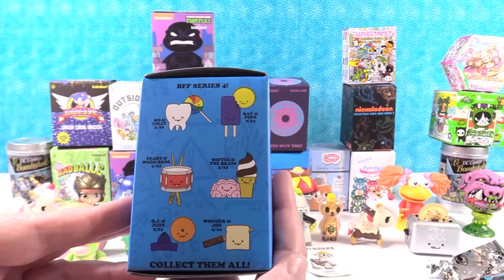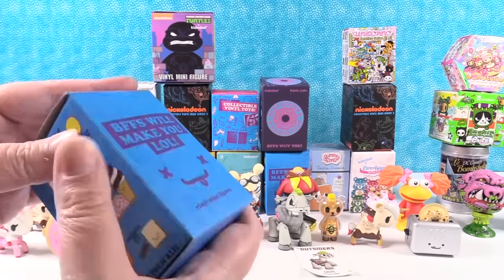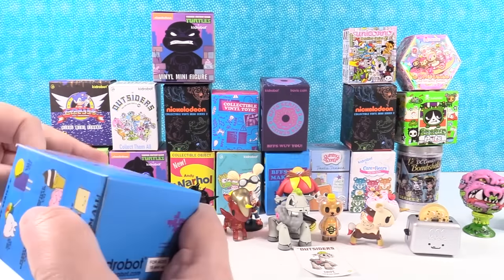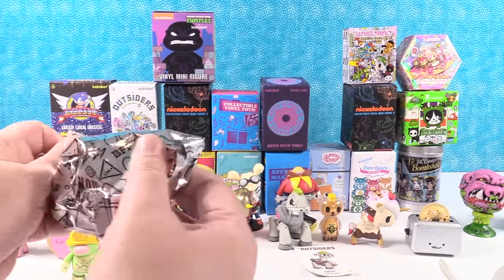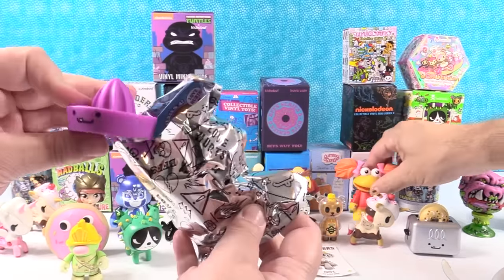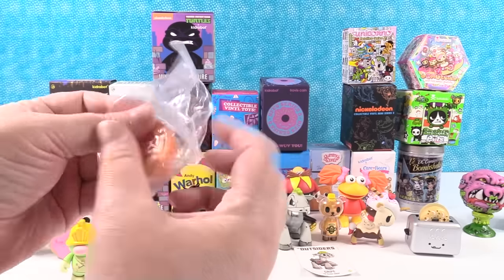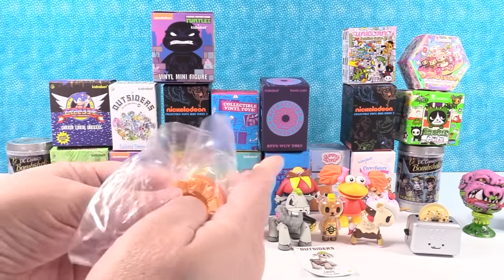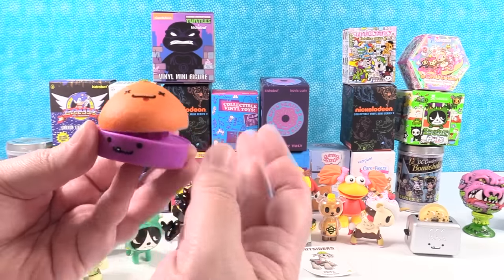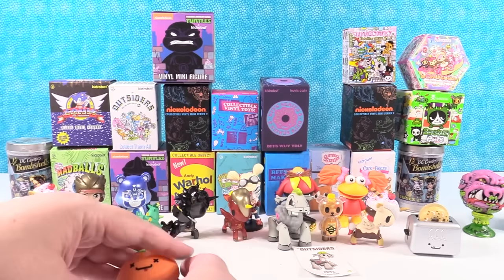Kid Robot BFF Series 4. I want anything but the tooth — sometimes it's sticky, it's a slimy tooth and I don't like it. We got lucky! We have the orange and the juicer — OJ and Judy. I don't feel like we've gotten many of that one. There is half an orange and it goes right on top of the juicer to make fresh orange juice. Definitely a BFF right there.